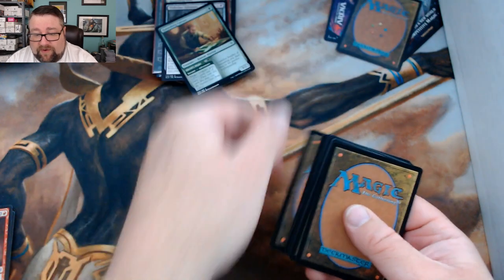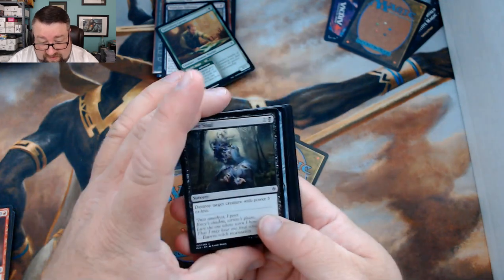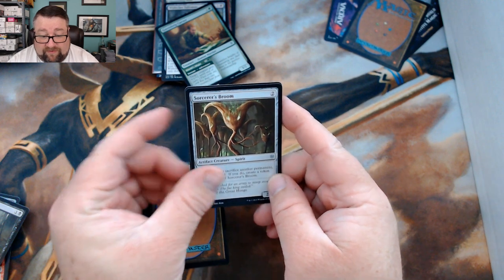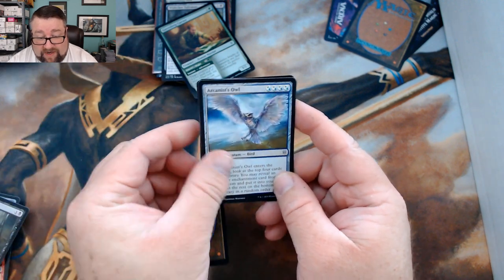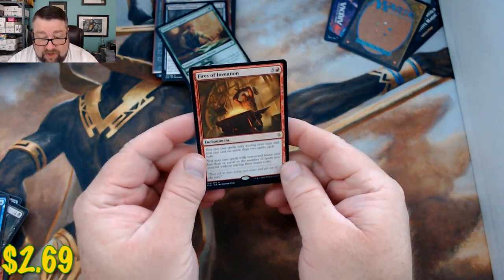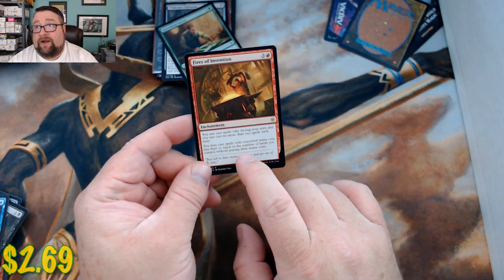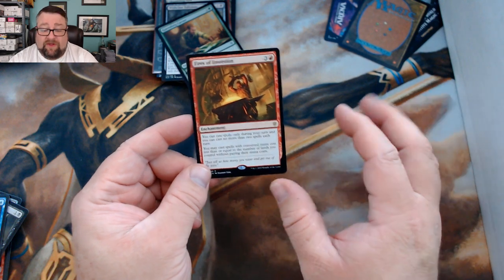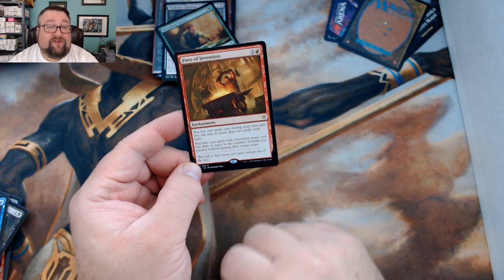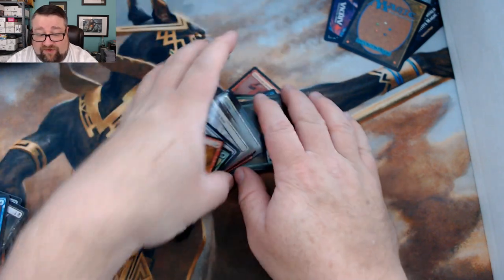Last pack has land, token, and uncommons. We got a Sorcerer's Broom, Arcanist Owl, and Fairy Vandal, with our rare being Fires of Invention — we have a deck tech out that uses this card. This card is so flipping good. Congratulations Kevin — insanely good pulls from the packs and the Build the Pack box.